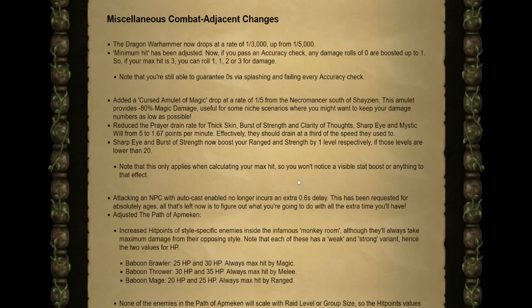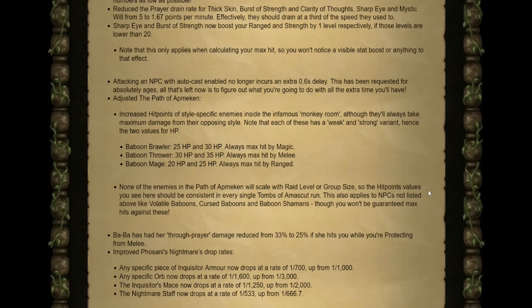They've reduced the Prayer Drain Rate for Thick Skin, Burst of Strength, Clarity of Thought, Sharp Eye, and Mystic Will — effectively draining at one third of the speed they used to. Attacking an NPC with AutoCast enabled no longer incurs the 1-tick delay.